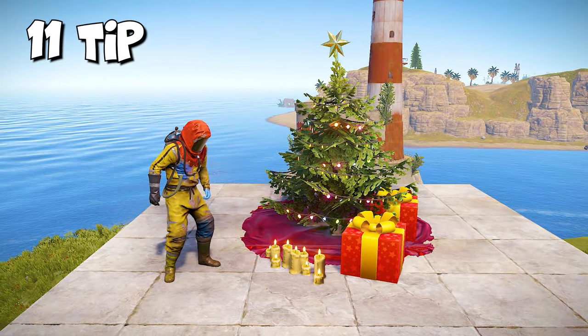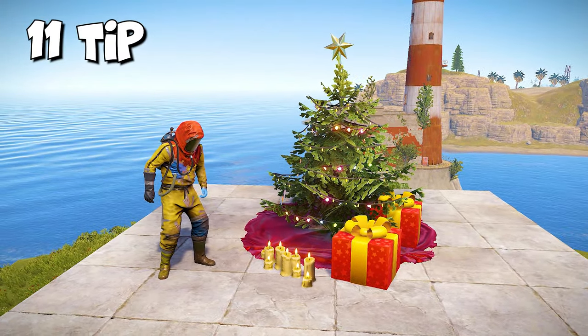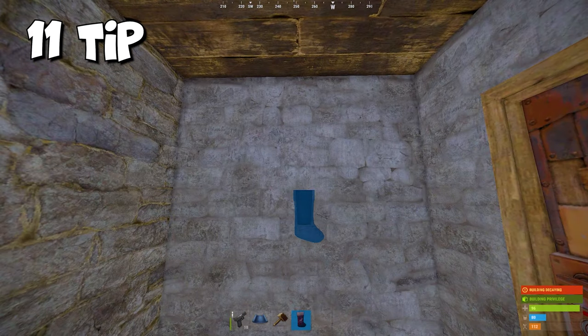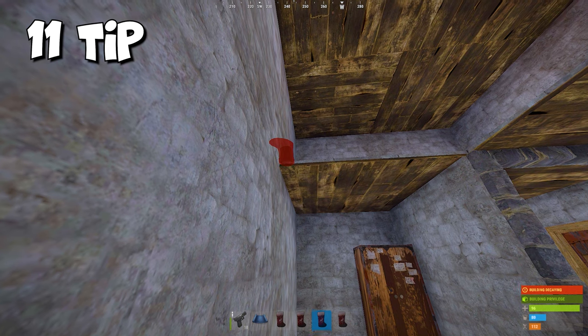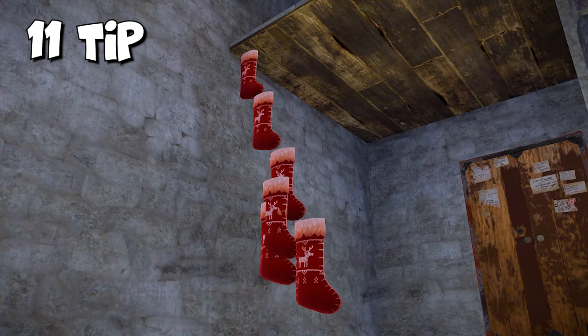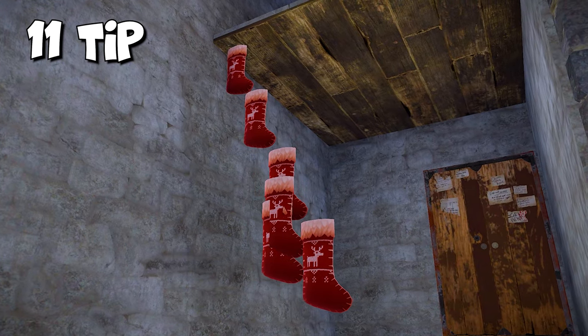Every winter during Christmas, devs add holiday items to Rust. By opening gifts you can get a super stocking — don't just place them on the wall, because they can be used as a ladder. They just get stuck in the air somehow, which makes for some unexpected climbing.